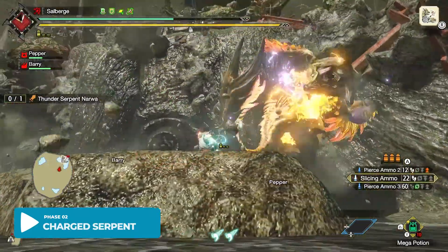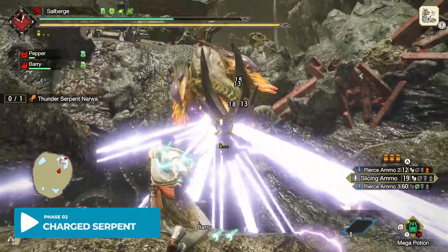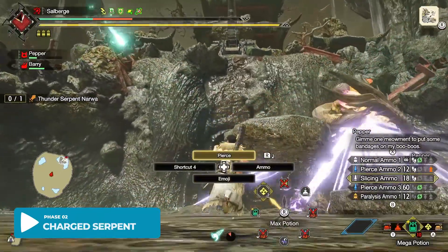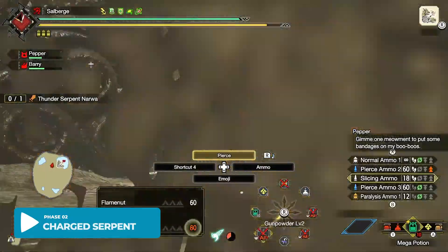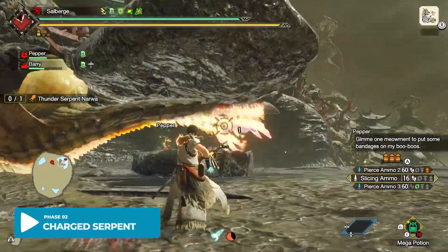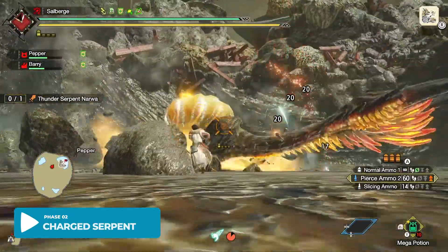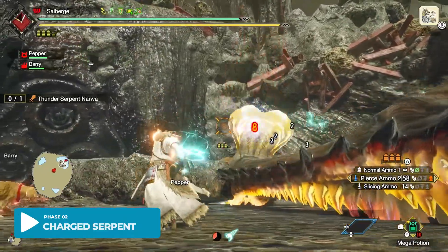Here's another new attack from Phase 2. I call this one the Spinning Belly Laser. Best to use this time to replenish your health, replenish your ammo, or sharpen your weapon. Or you can jump up to the platform and use the Ballista or Machine Gun.